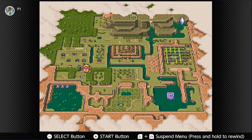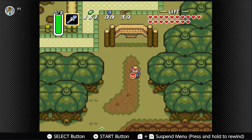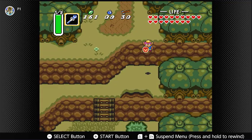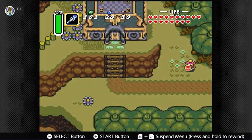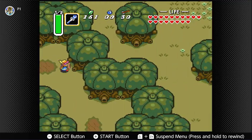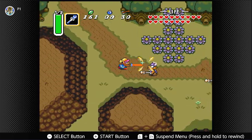I believe we are going to have to go to what is basically the Dark World equivalent of our house now. We popped in there previously — it's a bomb shop. They now have something on sale which we actually want to buy, which is the other reason I needed more rupees. I cannot remember how much it costs.